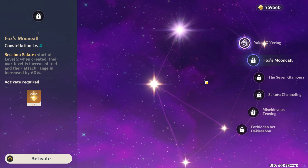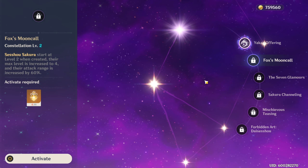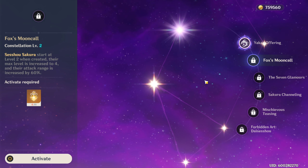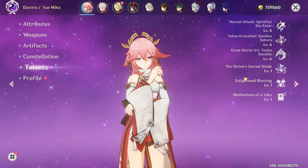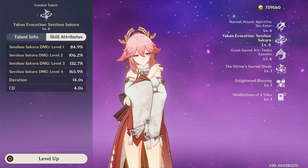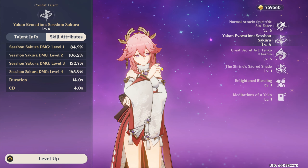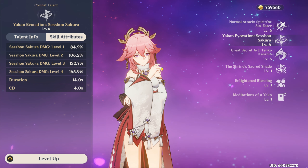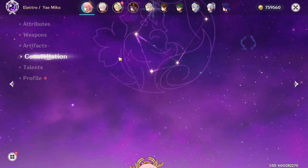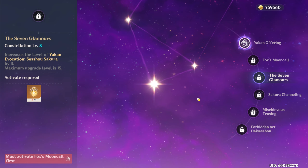C2 is like two constellations in one: totem attack range is increased by 60%, and the first totem now starts at level 2 instead of level 1. This means with three totems connected, instead of doing 161% damage each at C0, at C2 they do 202% damage each. In simple terms: C2 means more totem damage and more totem range. C3 increases totem skill levels by 3.